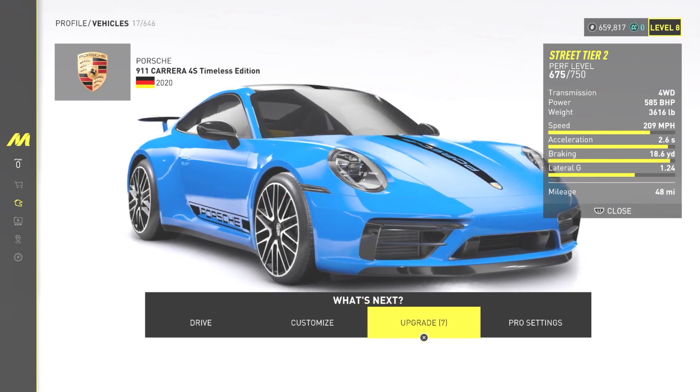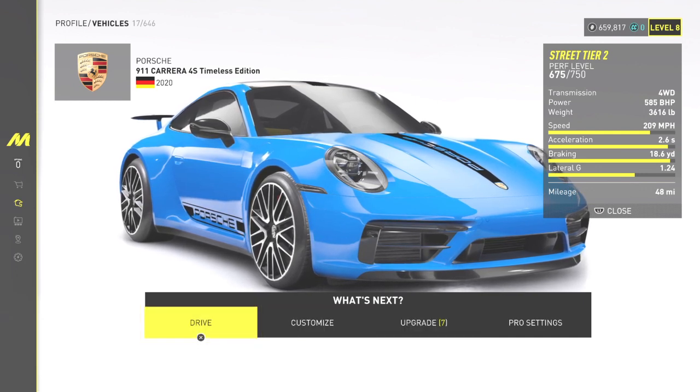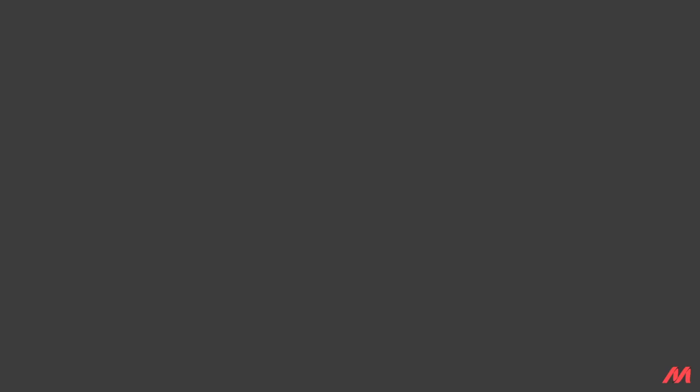I'm not showing you the pro settings because that's what made this car go 2.6 seconds zero to 60.